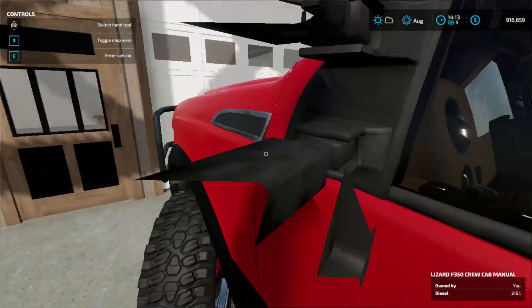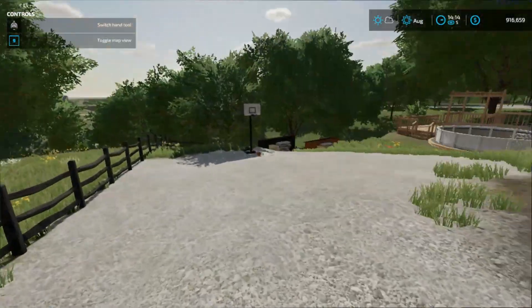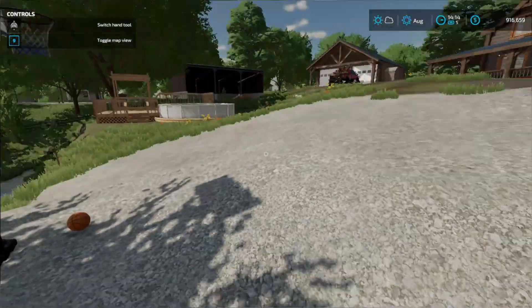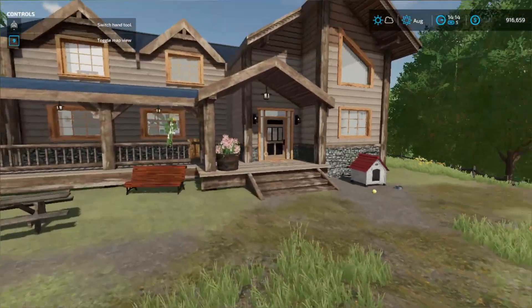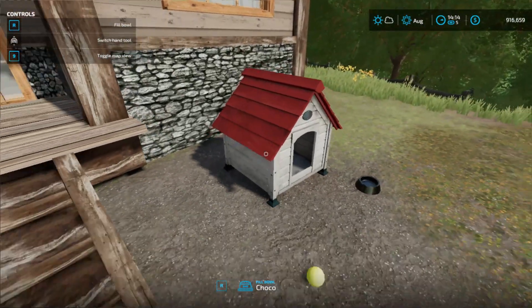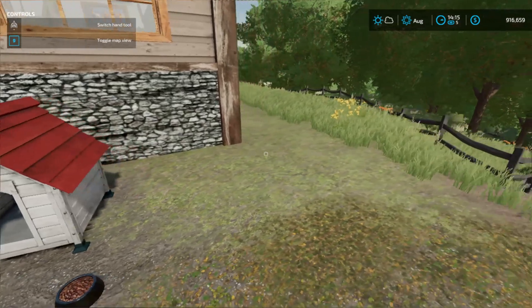This is where I'm going to be putting the truck, I'll just keep it here for now. When you drive in, I put a little basketball court here because why not — I'm a basketball fan, go Bulls. And then I put the ranch house, and I got a dog.